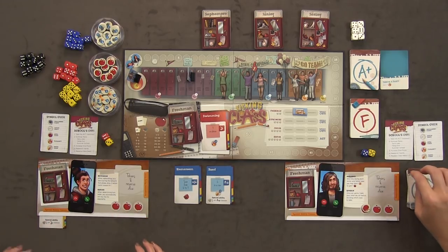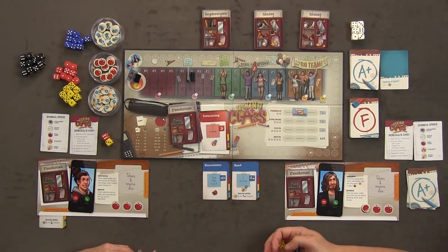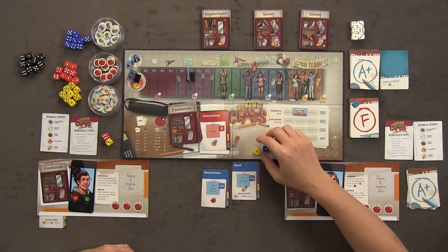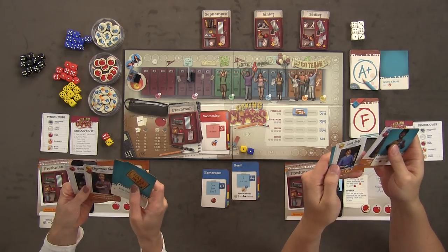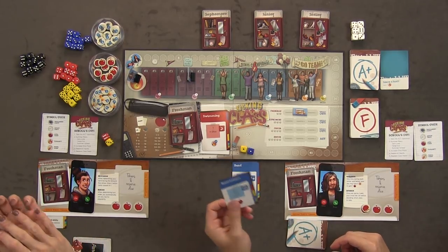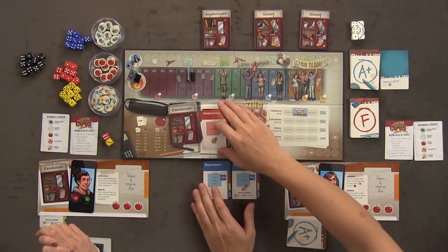That passive ability stays out there. My turn — I can either join band or homeroom. Band requires two in a row, or homeroom needs a sum from six to nine. I'll try homeroom. I need six to nine and I rolled two ones. I do get to re-roll the blue die but I rolled two ones again. I'm going to have to fail. When you fail, you draw from the failure pile.